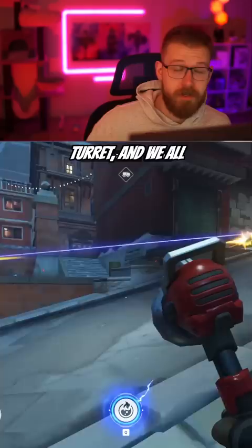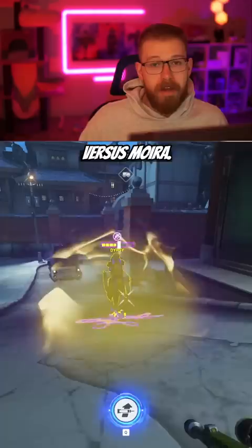Finally, for support, you can pick Ana. Most of the supports are going to struggle in a 1v1 versus Moira. However, with Ana, you do have your anti-nade, which can shut down her healing orbs and her self-heal. But you have to keep in mind Moira can cleanse this with her fade. Or if you force out the fade with your anti, let your team know so that they can chase her down.